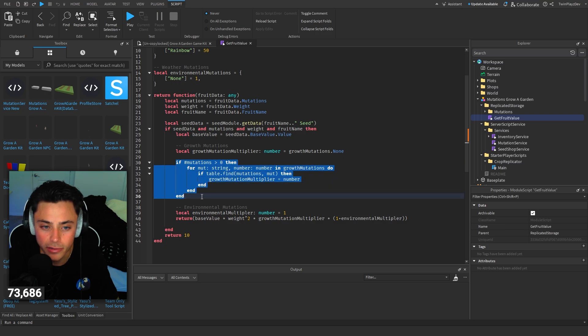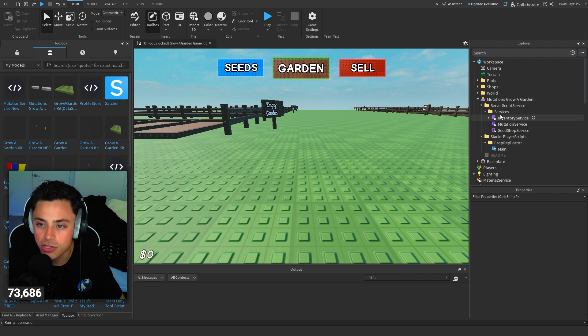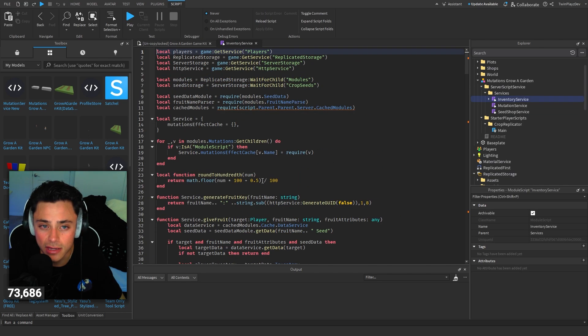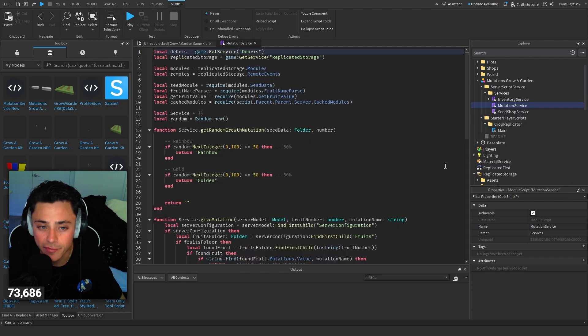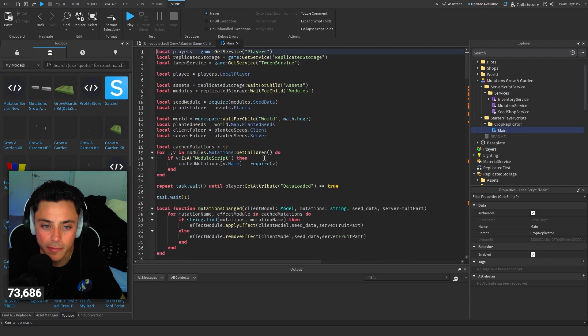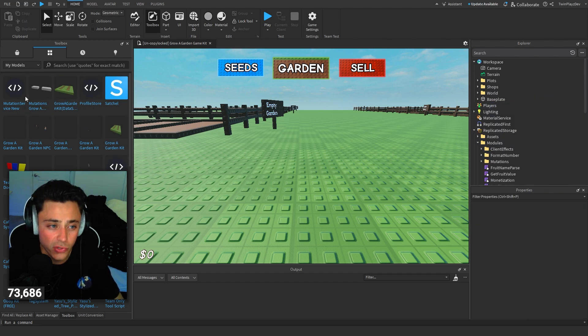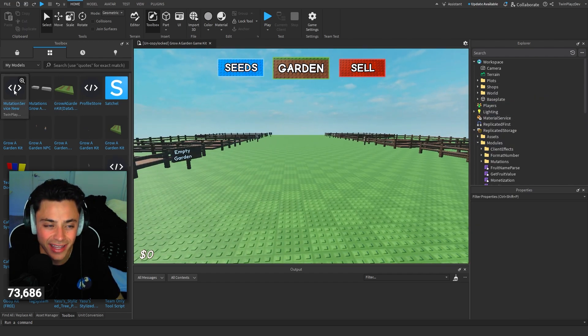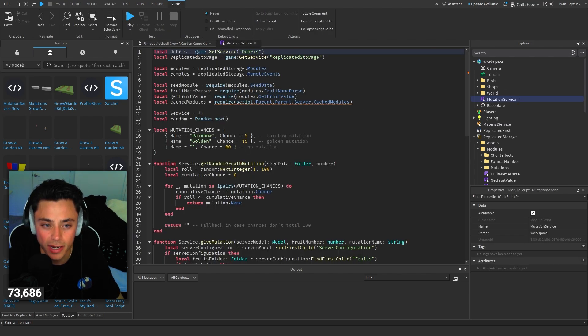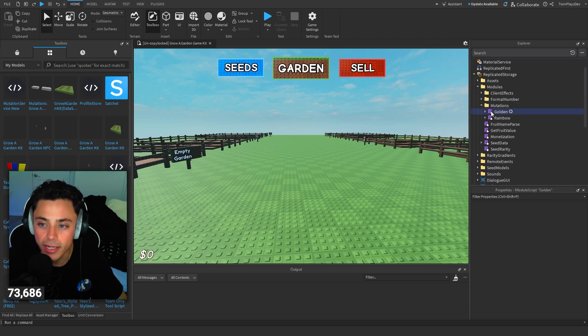And then the get fruit value — you're going to want to replace the old one with the new one. We had to change a function right here in the growth mutations. So you're going to get rid of that. And then in server script service, we added and changed a few things in the inventory service, and then we have mutation service and seed shop service. The main thing is you're going to have to just swap out all the old ones.